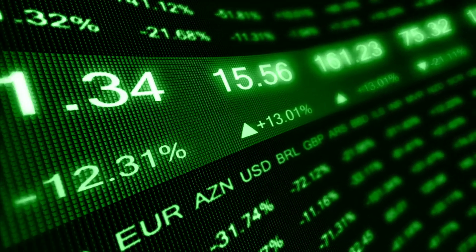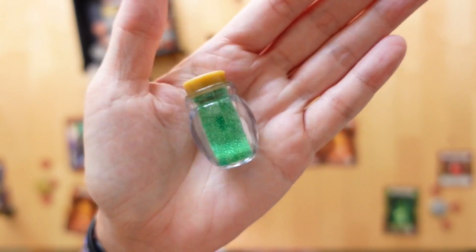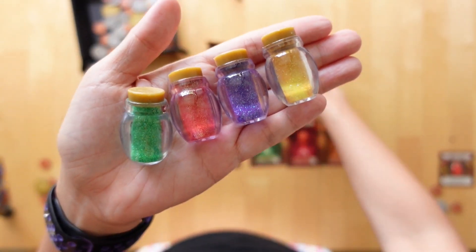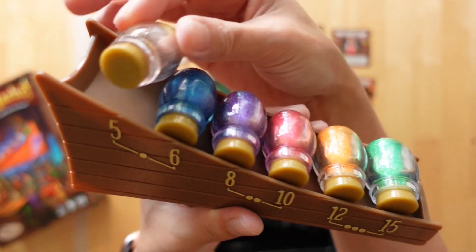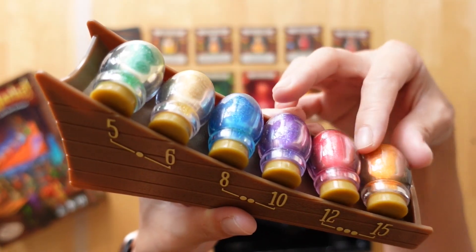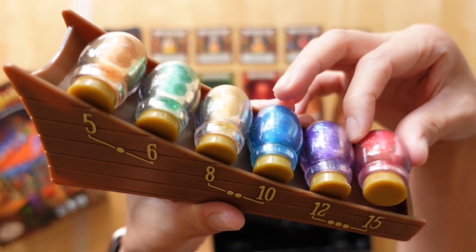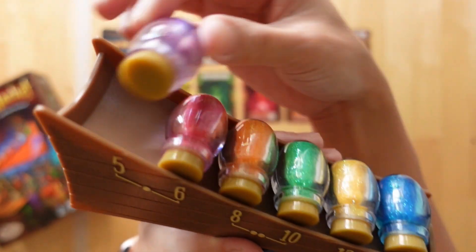Mystic Market is a trading game in the same vein of a stock exchange, in which the commodities traded are dragon scales, phoenix feathers, orc teeth, pixie powder, and mermaid tears. The value of these chips are constantly shifting in the game, so players learn how to manage their portfolio and develop some shrewd investing skills to win.